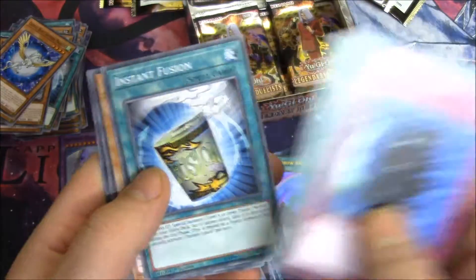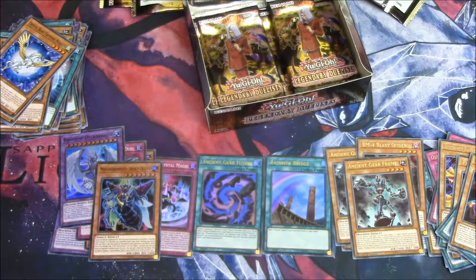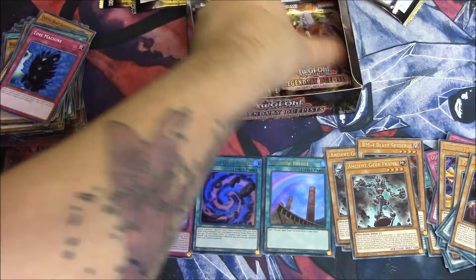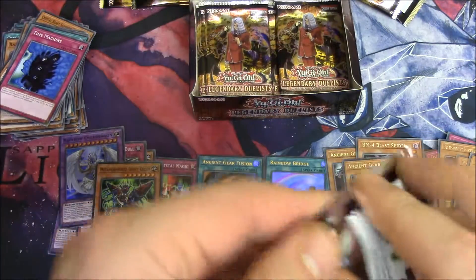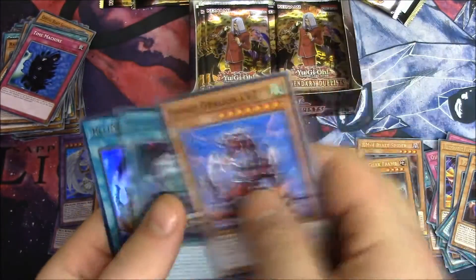Time Machine, Black Illusion Ritual, Instant Fusion, Insect Queen, and Ancient Gear Frame — we got the playset again. Two playsets in two boxes. Come on, we're below 10 left, and we've only pulled seven hollows. Last bit, doing a little free edge of fusion.